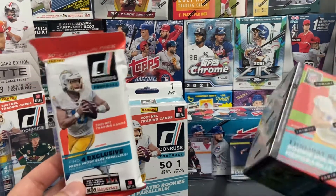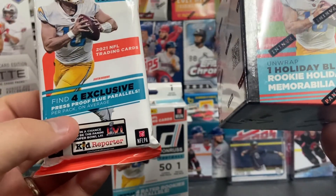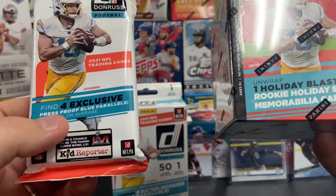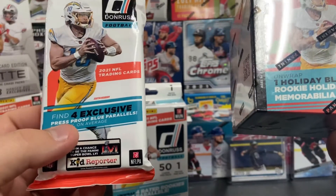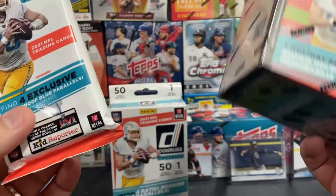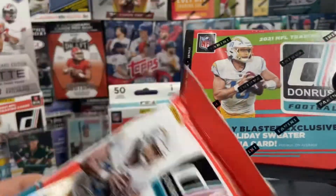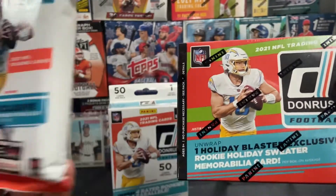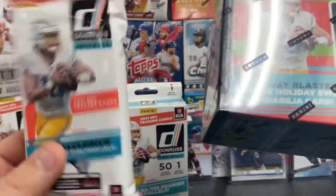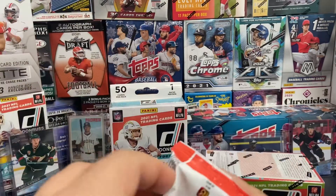Hello friends, welcome back to the channel. Glad you guys could come back and join me. Today we're hitting up a couple of Donruss football products, since today's football Sunday in the NFL. We're going to hit some Donruss flagship product. We've got a holiday blaster full of cards here, about 88 cards, a possibility of a rookie holiday sweater memorabilia. We've got a hanger box, a blaster, and a fat pack, so let's get started.